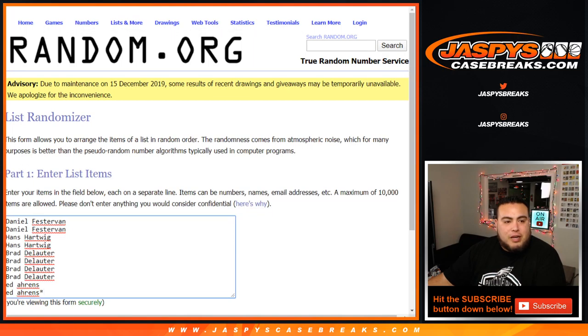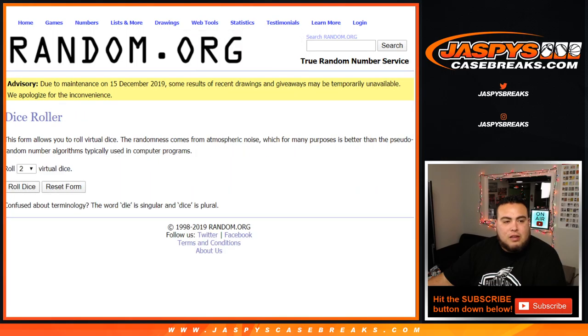Dice holder here. This is the customer names from Daniel down to Ed, Last Ball Mojo, and you got 0 through 9. Let's roll the dice.